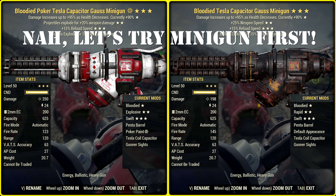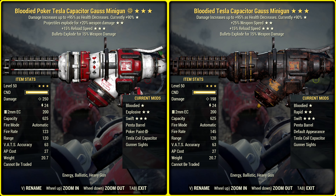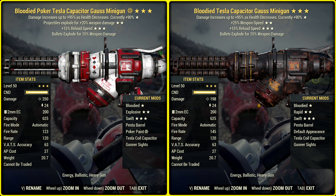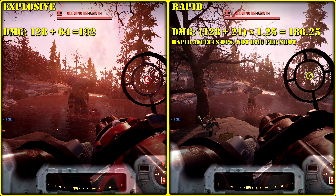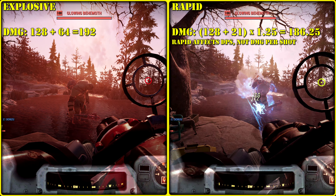Today we're going to check Gauss rifle and then Gauss minigun. Let's go with a bloody build — Gauss mini has the same damage difference. If we divide 250 by 198, we roughly get 25% more. And electrical damage stays unchanged: 24 and 24.